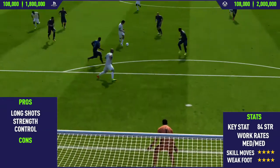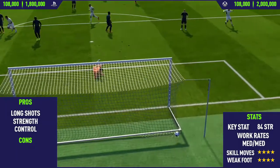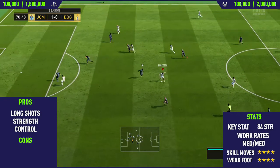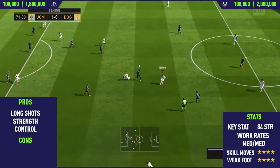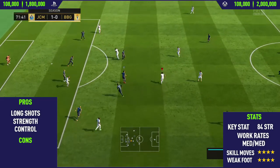A very surprising thing about this card is his strength. Looking at his physical stats, it shows only 79, but he actually has 84 strength in-game, which is very surprising. This makes him very good defensively as well as being a strong attacking player.